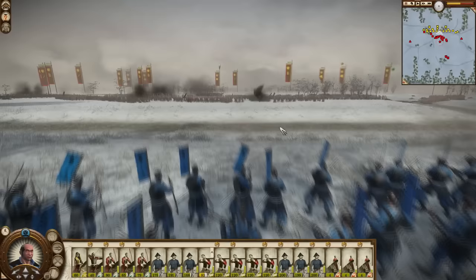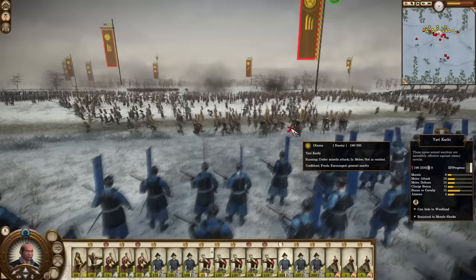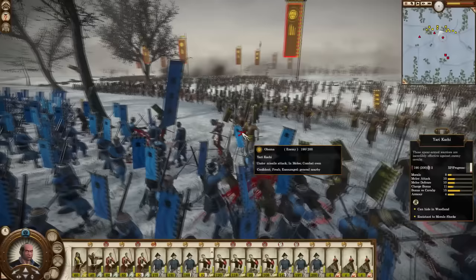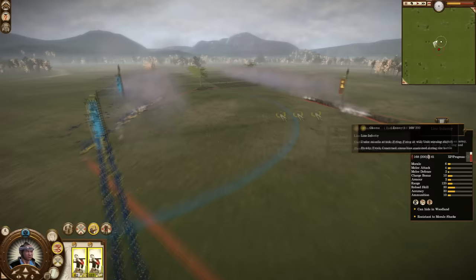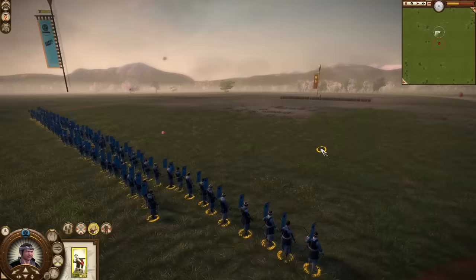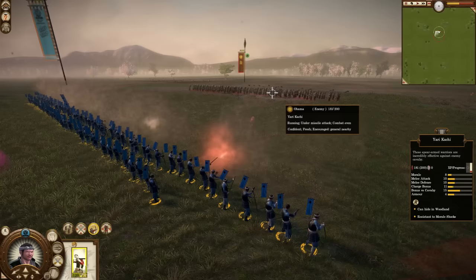Matchlock Kachi have the lowest range of all ranged infantry in the game, not counting ninjas, which means that in a line battle you will never get off the first volley. Combine that with the smaller unit size of 120 as opposed to 200 of most other infantry units, and you understand that Matchlock Kachi will be dead before they get to do any significant damage to anyone. Even if they're up against melee units they won't be able to do much because of their low range, as by the time they've managed to fire off a volley the enemy will be in their face. All the other reasons why levy infantry are bad also apply here: no kneel fire, no suppression fire — just get line infantry instead.